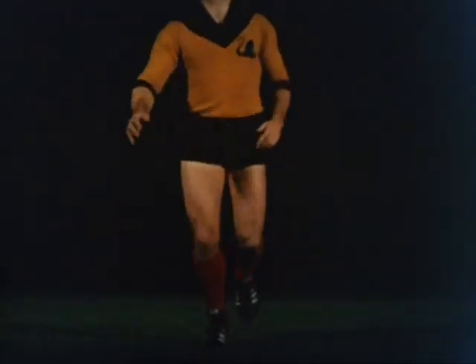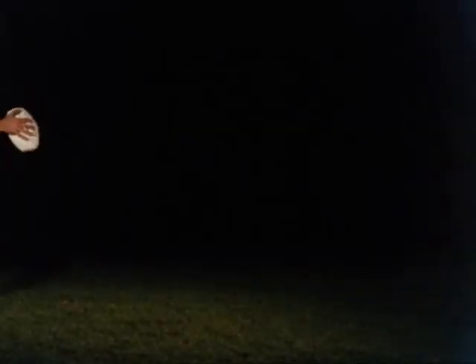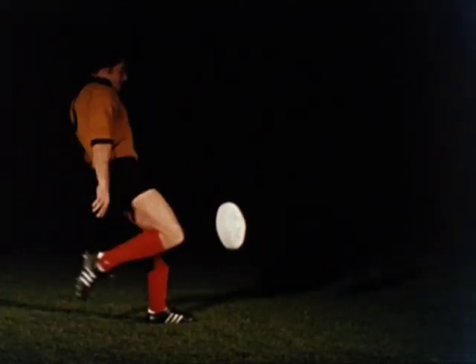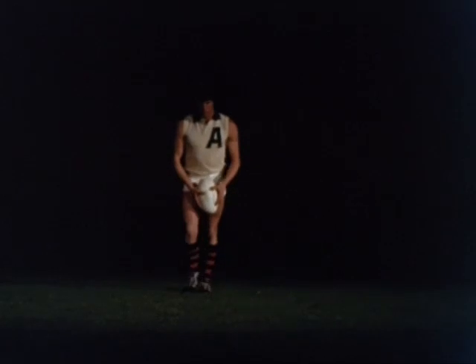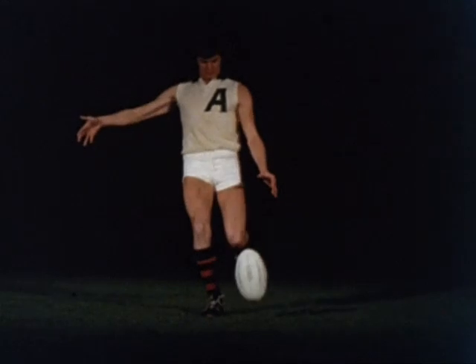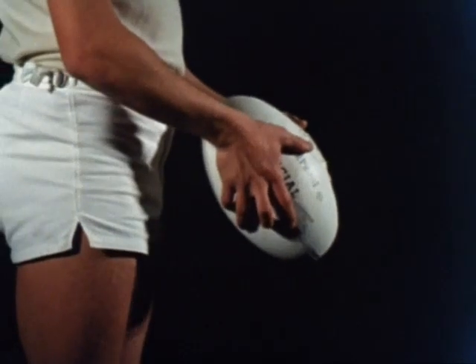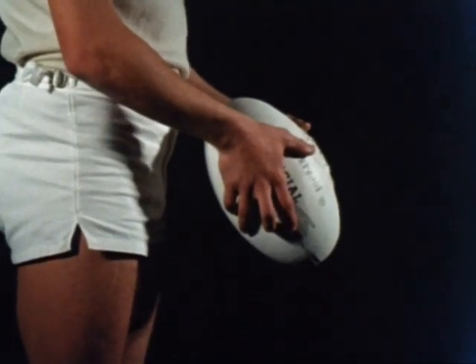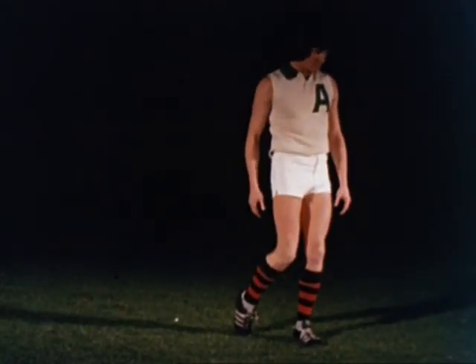The drop punt is an accurate kick when kicking for goal or foot passing on a wet day. The ball is held more upright than for the other punt kicks; the ball is controlled almost vertically onto the instep. The foot connects just below knee height. The stab kick moves the ball quickly and accurately at no more than head height — this is the most effective kick for foot passing. The ball is held and dropped at a fairly acute angle, about 60 degrees to the ground. The ball is kicked with a sharp stab action and no follow through.